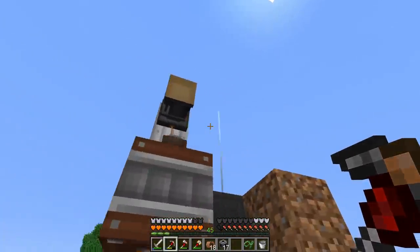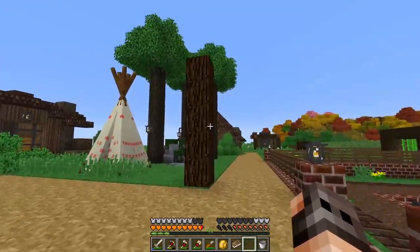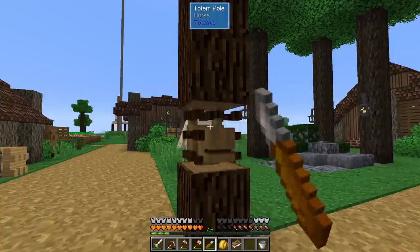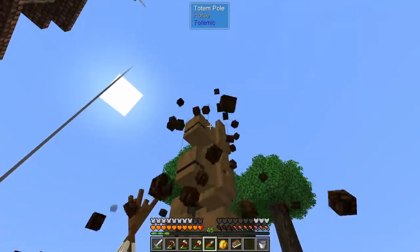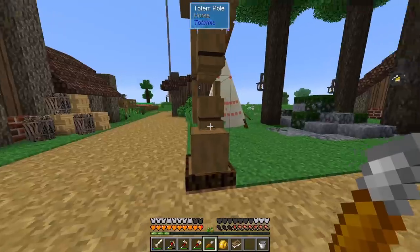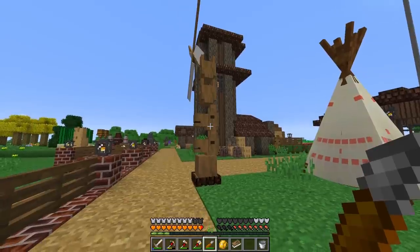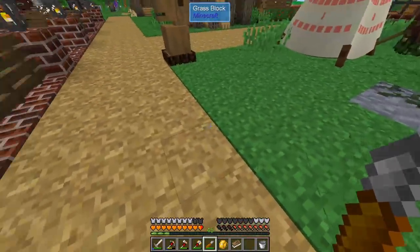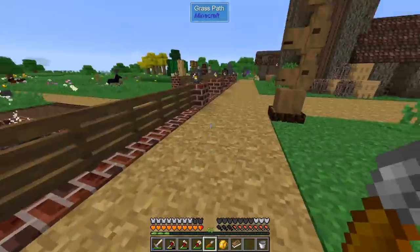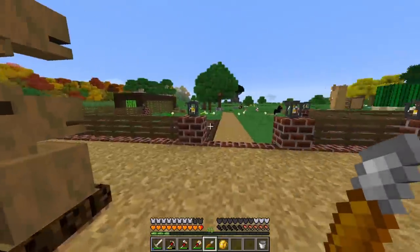Let's also make a speed totem. A totem can be six blocks high and this is five — that's fine. The horse totem gives you speed, and you also need a base totem. I do have speed! The range isn't the best — it only reaches about this far — but the speed it gives is crazy. That's a nice solution.